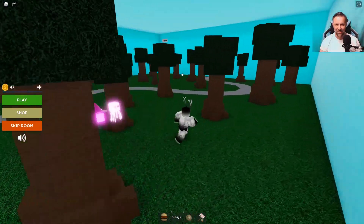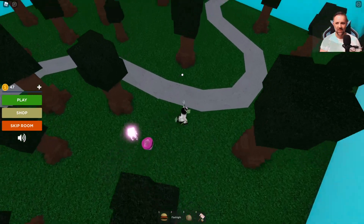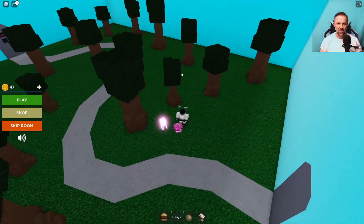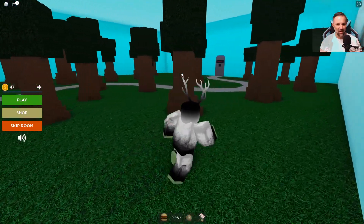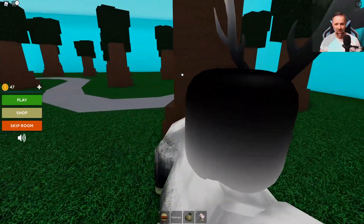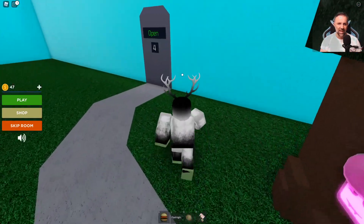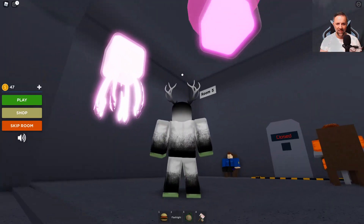Room four - some trees! I wonder if there's a snow level on this one. First I'm going to zoom out and look at the tops of the trees to see if the button's up there. I'm not seeing it, so now the hard way - literally running around every single one. I'm looking across the screen and there it is, right behind this tree by the door. Press that, boom, we're into the next room.